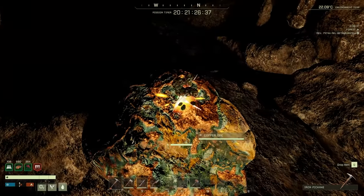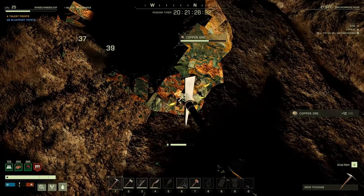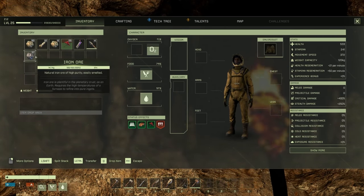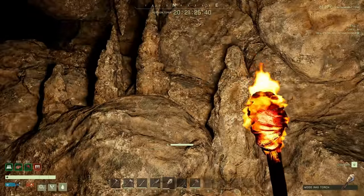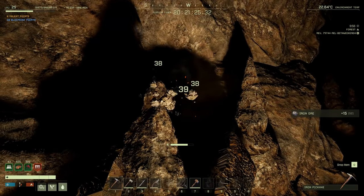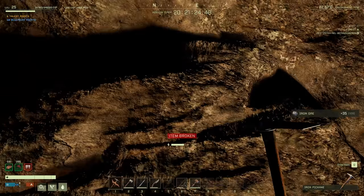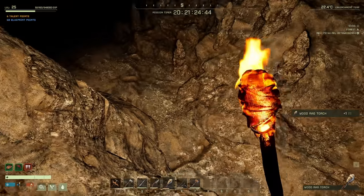Let's grab some copper — we'll grab these two nodes of copper then grab the rest as iron. That gave us 56 copper, should be plenty. We got one iron node there — let's grab this one. My iron pickaxe is probably about to be a goner. We got the ore, got the rest of the node just as the pickaxe broke.